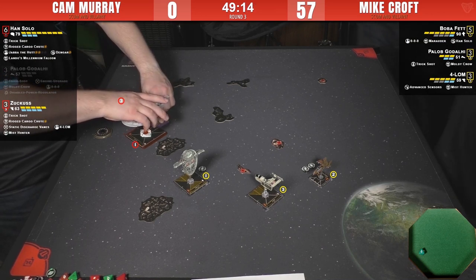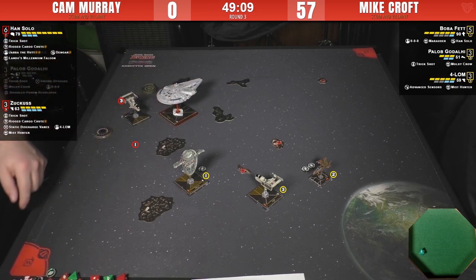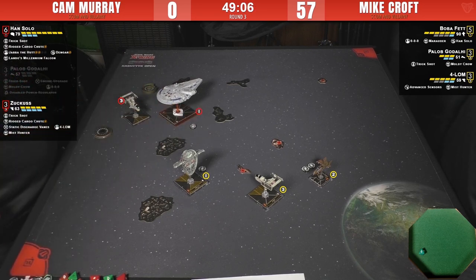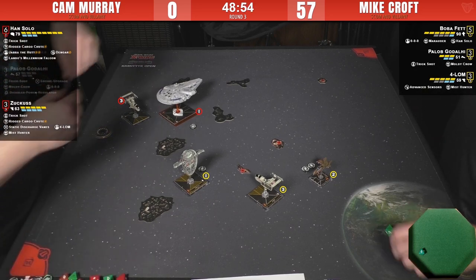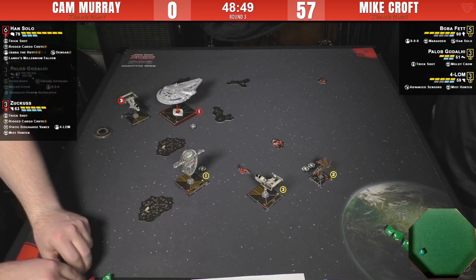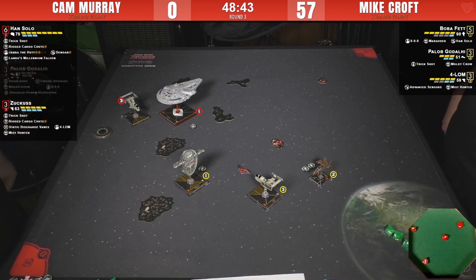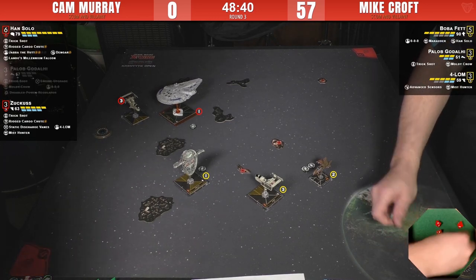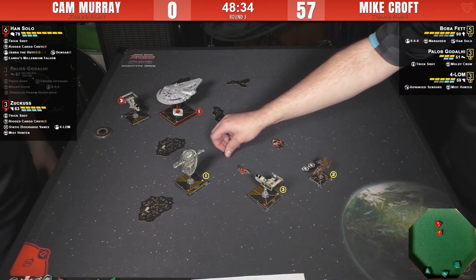Paylob is gone — Mike can finally focus again. Getting rid of Paylob was probably a huge relief. Cam's probably not going to drop debris on his own ship. Still getting the obstructed shot — it's still four dice with the focus. Not a very good roll though, just two hits after spending the token. Zero damage — also spent the token. That's painful.